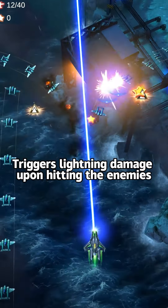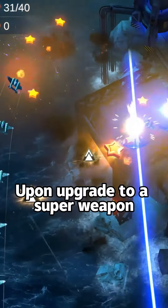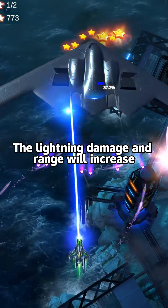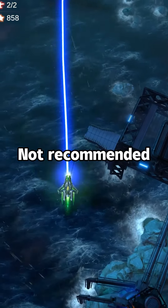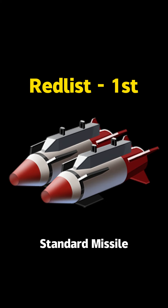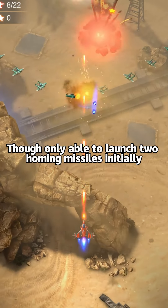Second on the Blacklist: Thor Missile. Looks like two flying darts. Triggers lightning damage upon hitting enemies. Upon upgrade to a super weapon, the lightning damage and range will increase. However, it has proven to have mediocre damage. Not recommended.